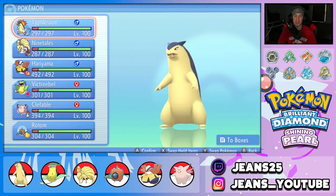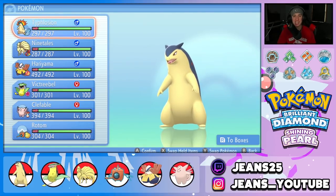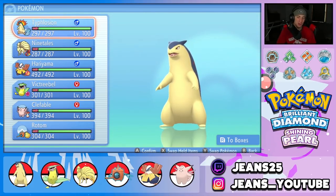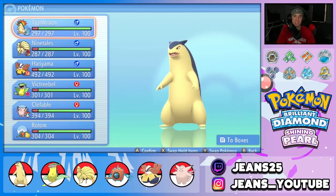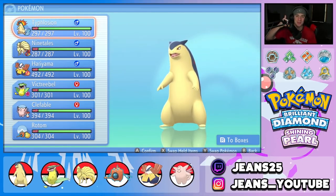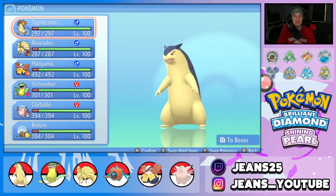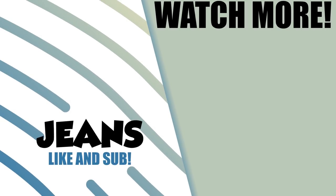Great set of battles — ended up going 2-1 with a winning record. We got to show off Typhlosion's power in battles one and three, and Victreebel really surprised me at its fullest potential in the sun. It can put Pokemon to sleep, do massive damage, and outspeed nearly everything. Ninetales pairs perfectly by setting Drought, with Hariyama, Clefable, and Rotom rounding out the squad well. If you enjoyed, smash that like button, and if you're new, click that big red subscribe button.